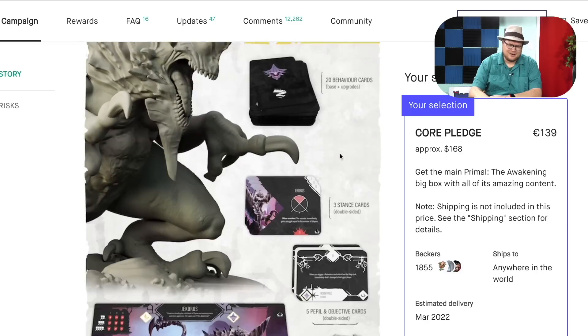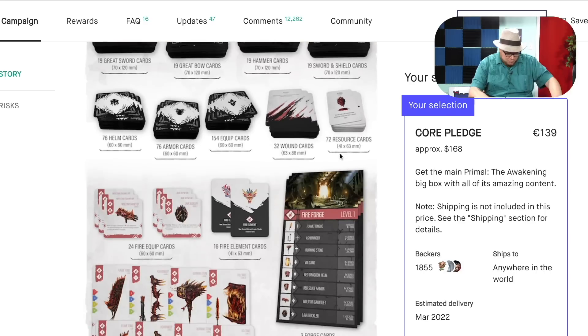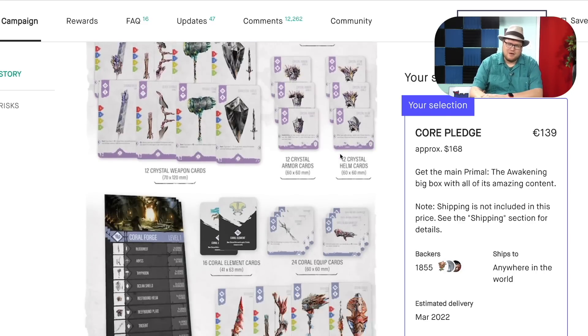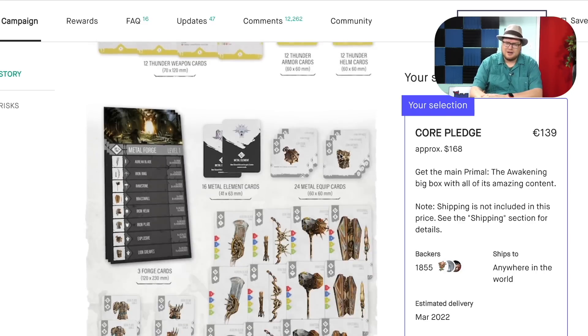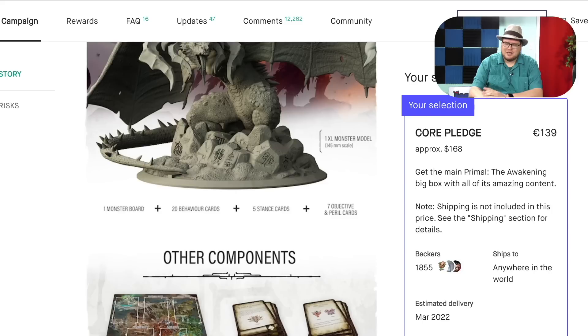These miniatures do look pretty neat. But they also look like — this is a kind of game where: does the miniature matter? If you're just going to plop the miniature down in the middle of the table, and then we use weapons and stuff to fight it, that sounds fun and everything. But does the miniature matter? Or could I keep using the same miniature with different stats and stuff? I don't know.